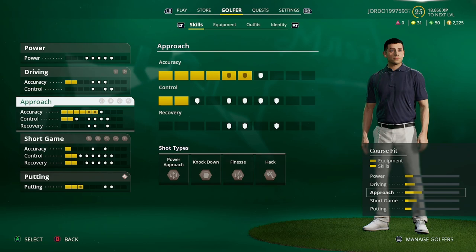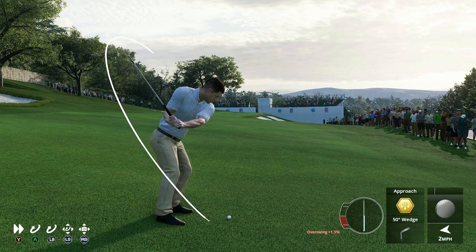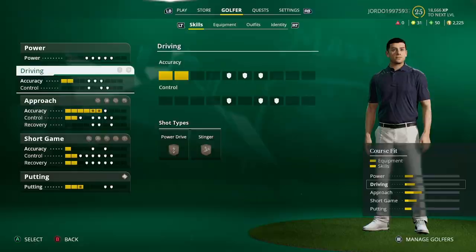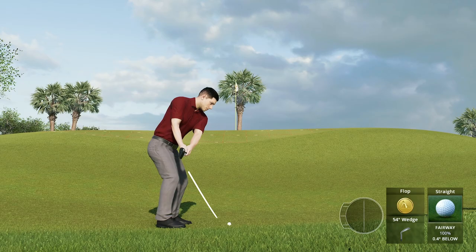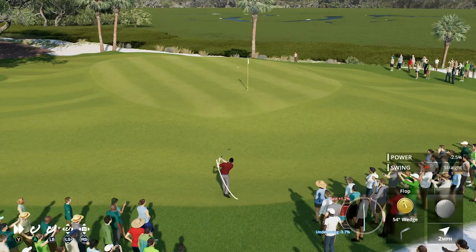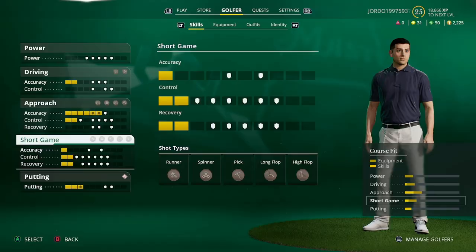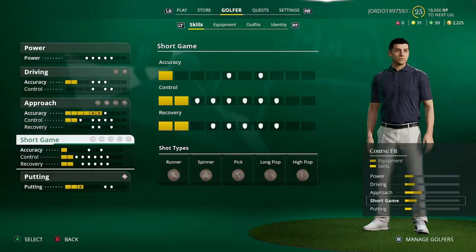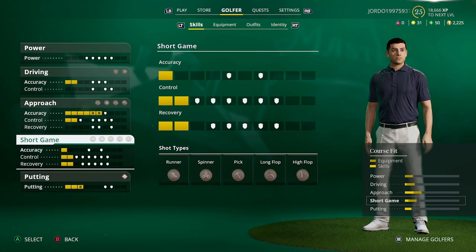If you're looking for extra spin and don't have power spin enabled, ramping up control will give your shots a lot more natural spin around the greens. I recommend doing that for approaches and short game - it's good for chipping and flops. For recovery, personally I wouldn't recommend touching it - the lies you get out of the rough in this game are fairly favorable. Save your skill points and don't touch recovery; just go with control and accuracy.